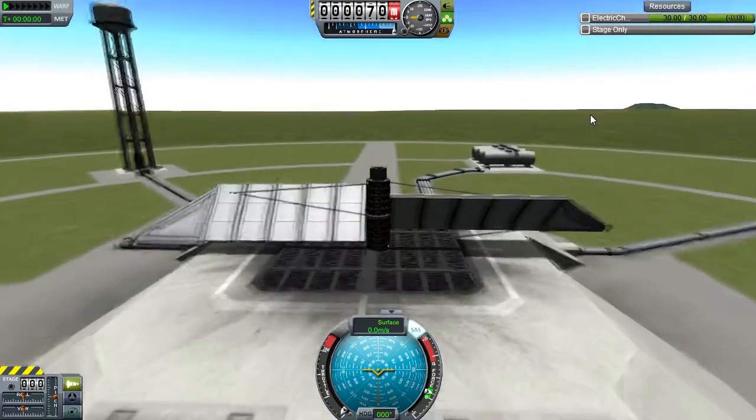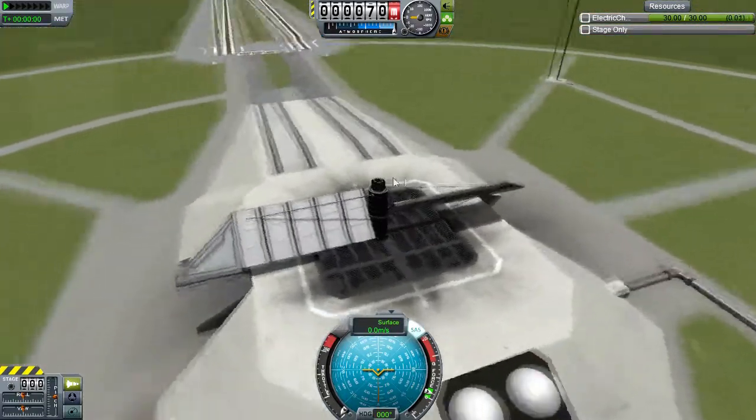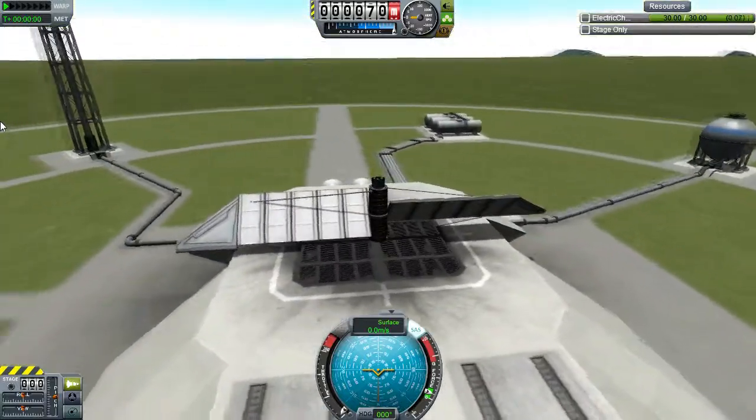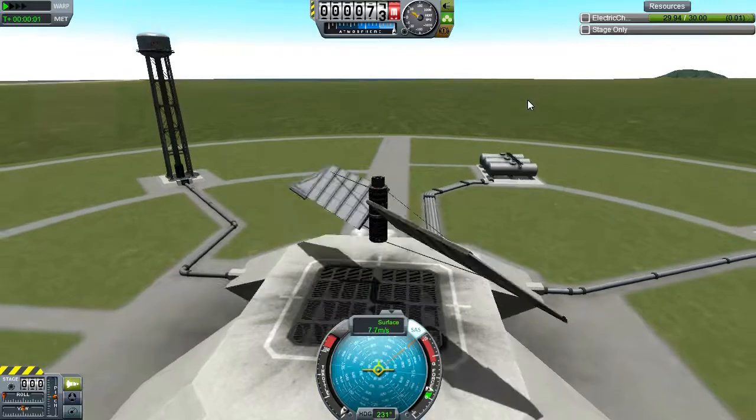This is a stock helicopter that is powered only by SAS and uses no rockets whatsoever. It only consists of large wings for lift, SCS modules for rotation, and generators to power it.